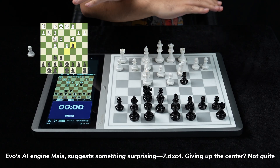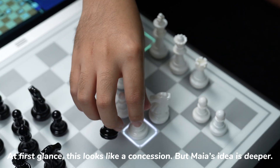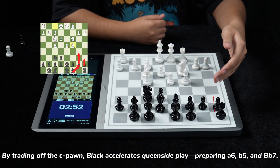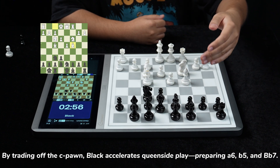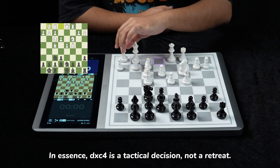Giving up the center? Not quite. At first glance, this looks like a concession, but Maya's idea is deeper. By trading off the C pawn, Black accelerates queenside play, preparing a6, b5, and Bb7. In essence, dxc4 is a tactical decision, not a retreat.